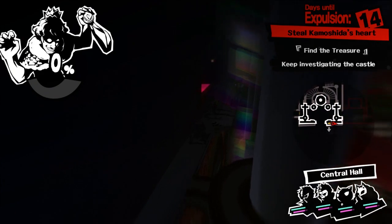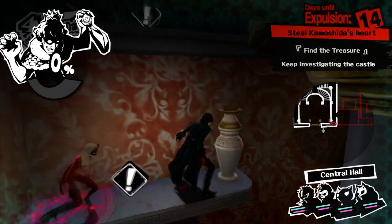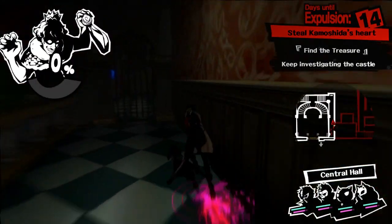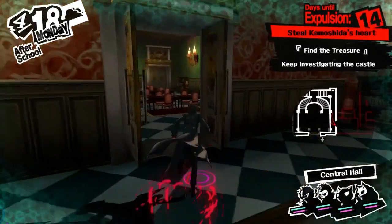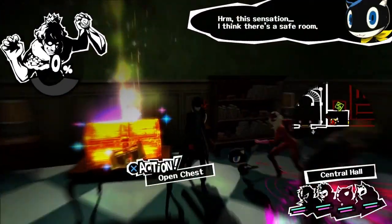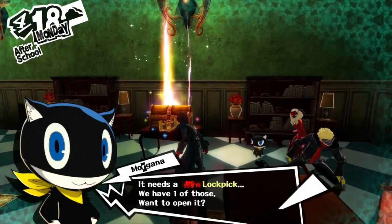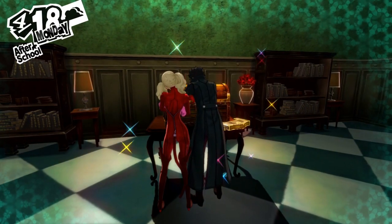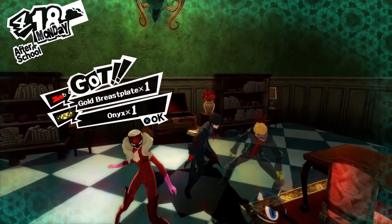So do we have any special reasons to be messing around with any of this stuff? Probably not. None of this is a treasure either. Salmon Iron Bars — yep, they're blocking our path. This sensation — I think there's a safe room. It's locked, need to lockpick. We have one of those. We got a gold breastplate and onyx. Do we have anything that I can equip?